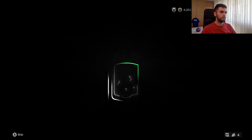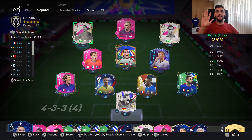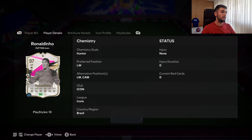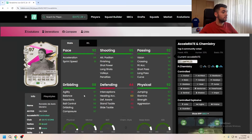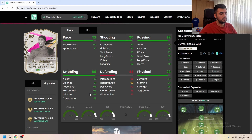We completed Evolutions Ronaldinho — let's see how it is. Welcome to my channel. Today we are looking at 97-rated Evolutions Ronaldinho. He's 5'11", high/low work rates, five-star five-star, right-footed, and he can play left wing, left mid, and CAM. The evolution I chose is Legend Unleashed, and his body type is Ronaldinho Unique — that's great.